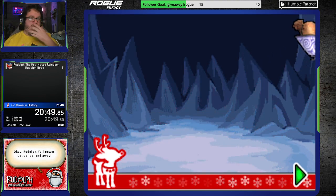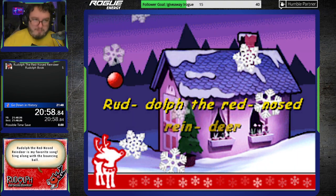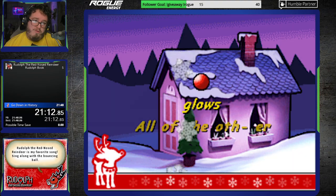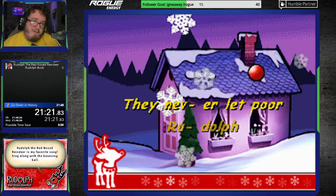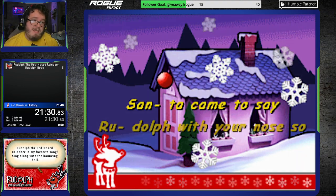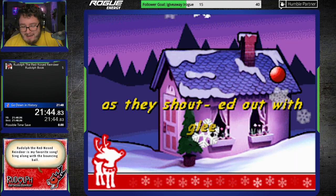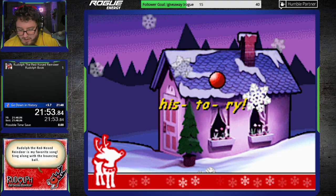Hope your vocal cords are ready. Get ready to sing, everybody. This is how you know the run's over. Sing it with us. Rudolph the Red-Nosed Reindeer, had a very shiny nose, and if you ever saw it, you would even say it glows. All of the other reindeer used to laugh and call him names, they never let poor Rudolph join in any reindeer games. Then one foggy Christmas Eve, Santa came to say, Rudolph with your nose so bright, won't you guide my sleigh tonight? Gonna jump the octave. Then how the reindeer loved him, as they shouted out with glee. Rudolph the Red-Nosed Reindeer, you'll go down in history. Don't hit repeat.